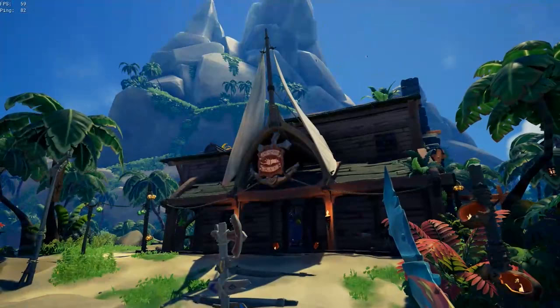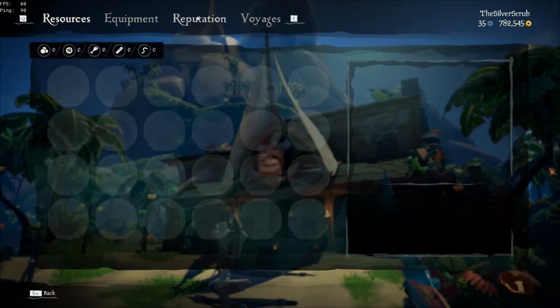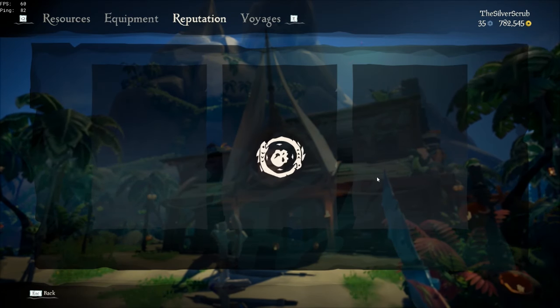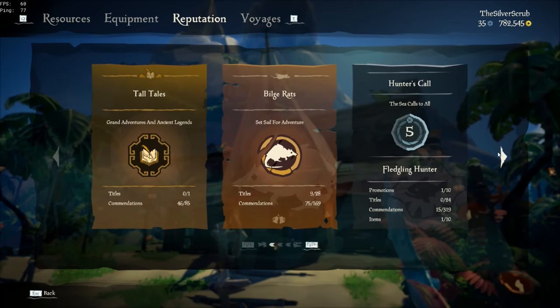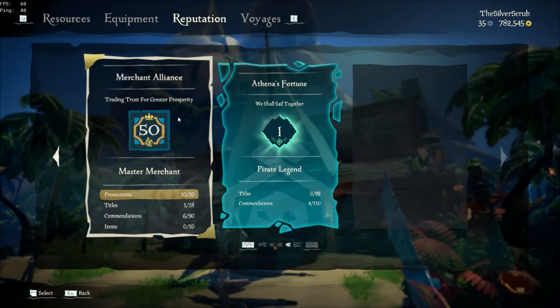In case you're not a Pirate Legend yet, first things first: to become a Pirate Legend you've got to get level 50 in any three of the trading companies. I got them in the default three - Gold Hoarders, Order of the Souls, and Merchant Alliance.